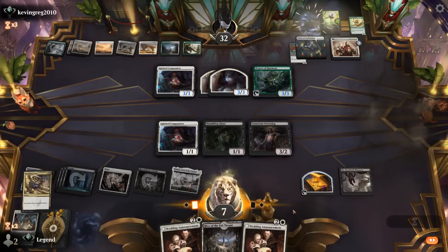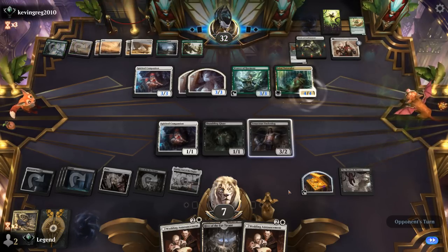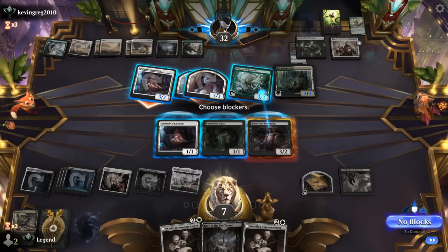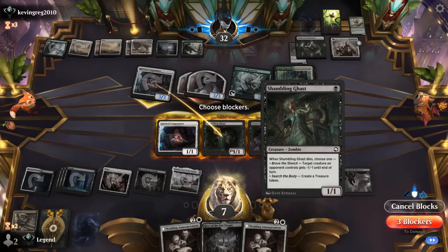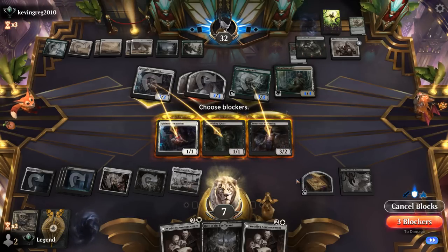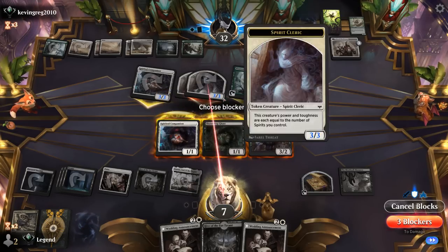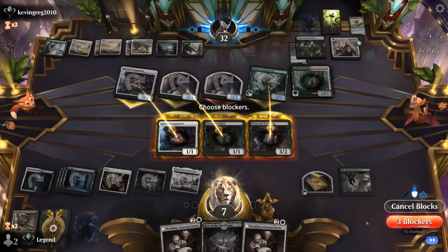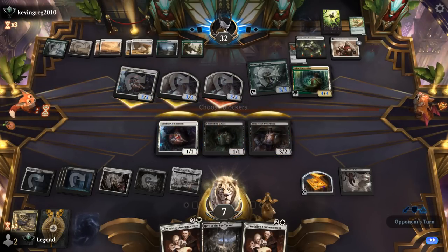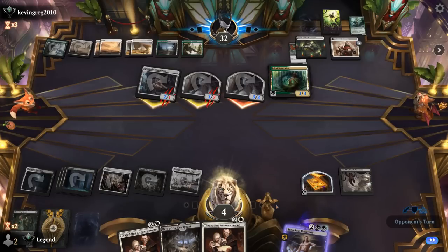Ready to go. Naturalist is just a 4/4 lifelink — happy to trade. Could double-block one of the 3/3s. If they only kill Companion then Shambling Ghast doesn't die and we can't finish it off, but so be it. I would be taking 6 down to 1, then gaining 3 life. Or I can double chump, keep our life total a bit higher, which is probably better given that we'll hope to draw into another Massacre anyway. Make a treasure.